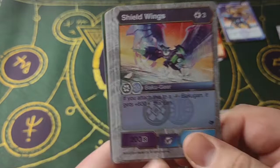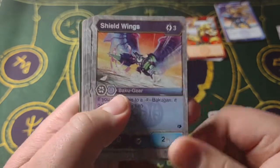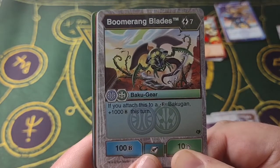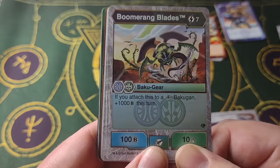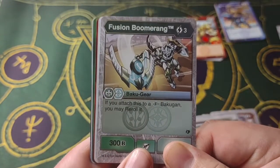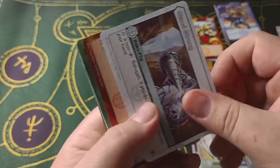Shield Wings — if you touch this to a fusion Bakugan, he gets plus 600 this turn. Three cost, 200B, two damage — actually not bad. Rainbow Sparkle, Cannon of Doom — we've already seen this, but that's a fun card. Boomerang Blades — if you touch this to a fusion Bakugan, plus 1,000 for this turn. Seven cost though — 100B and 10 damage. In a fusion deck, not bad maybe. Fusion Boomerang — if you touch this to a fusion Bakugan, you may have it re-roll. Three cost, 300B, three damage — not bad. Stand Strong, we've seen that as well.